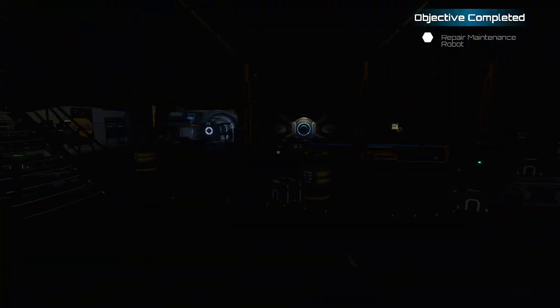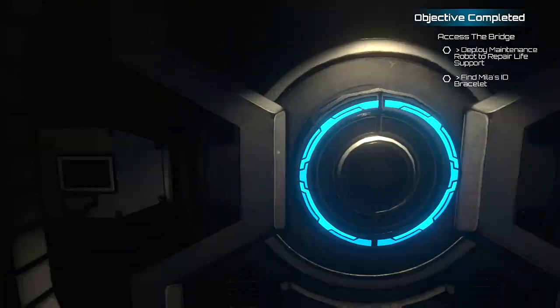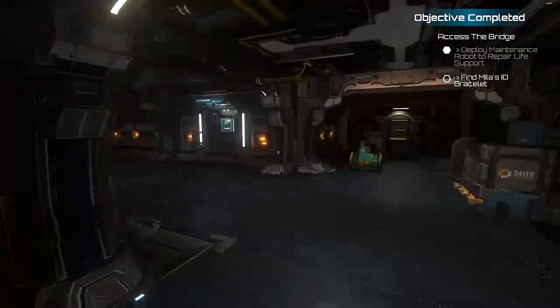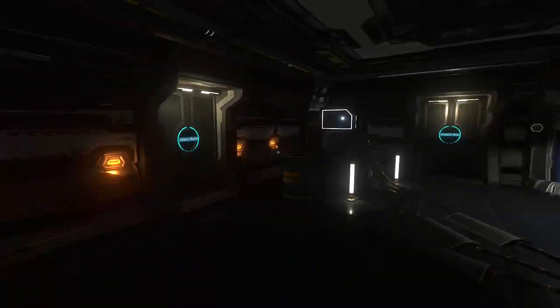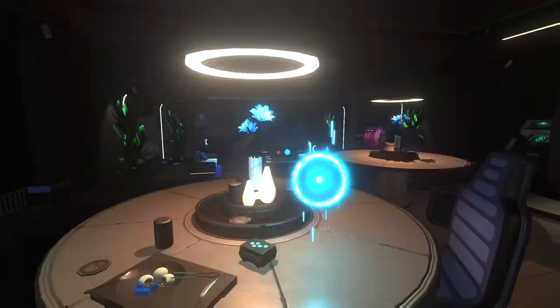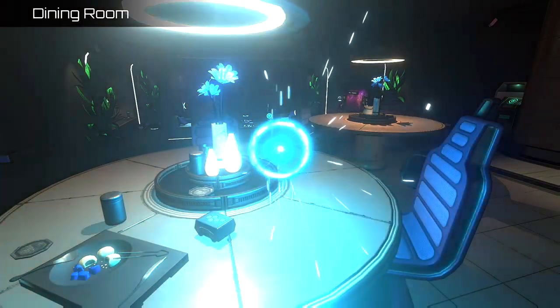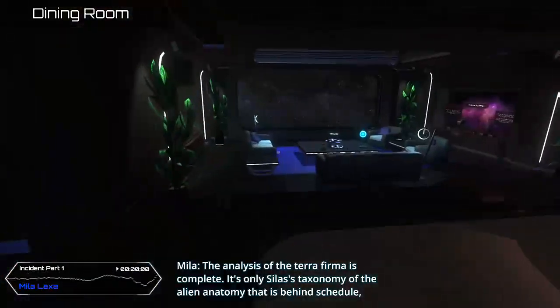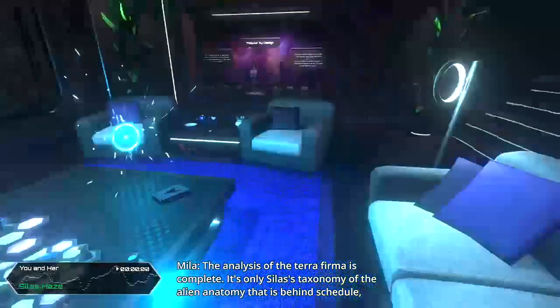We are done in the maintenance room. Head through the door back out into the main hallway, turn left, follow the hallway, and on the left you'll see a door to the dining room. Enter the room and pick up audio log number six off the table, then get audio log number seven on a smaller table at the back of the room.